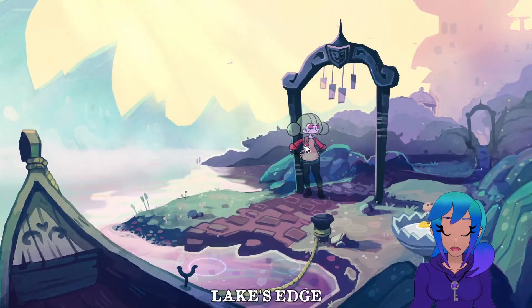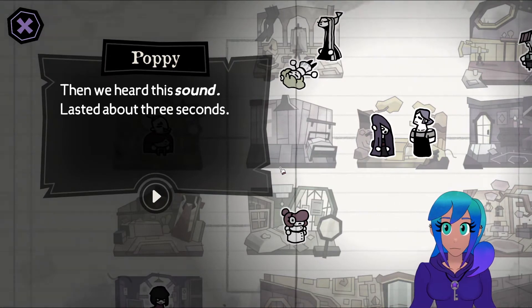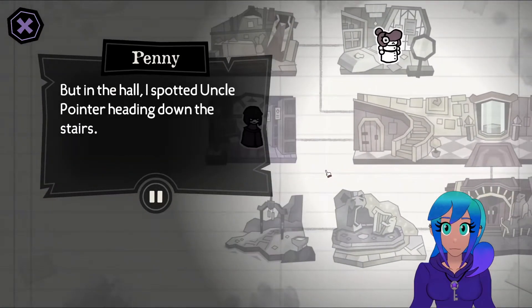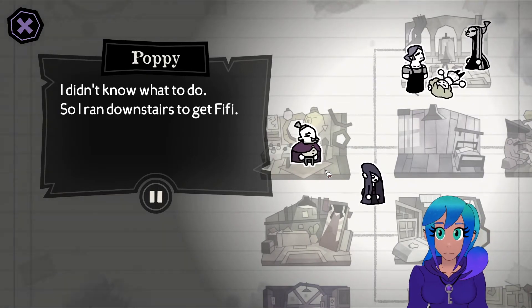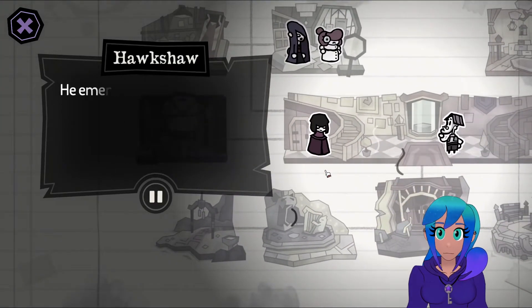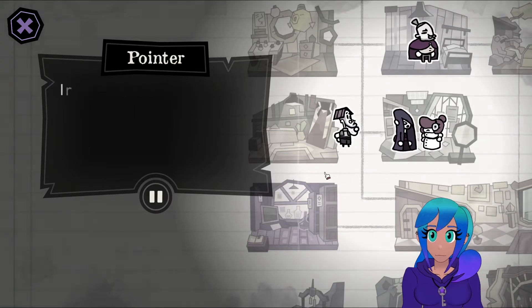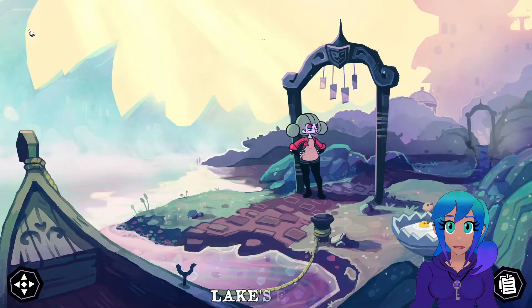Wait - why did Pointer say he left the tower? I need to go through this again. I left my tower and headed down towards the grand hall - but I spotted Uncle Pointer heading down the stairs. Wait, why did he leave? He vacated the library - but how did he know to go there? I spotted Detective Hawkshaw coming out of the library, emerged from the Pointer staircase, crossed the hall - as I was passing through the front door I inquired about the professor. How did he know? Why did he leave his tower? He never specified that.